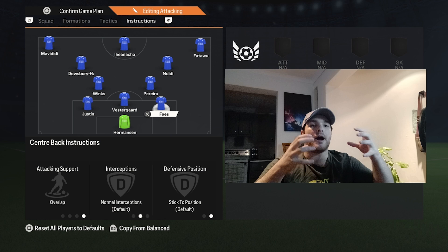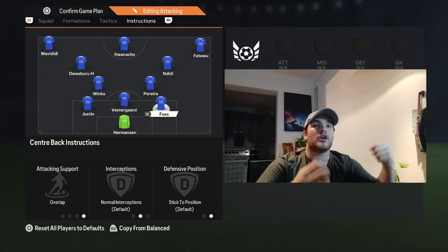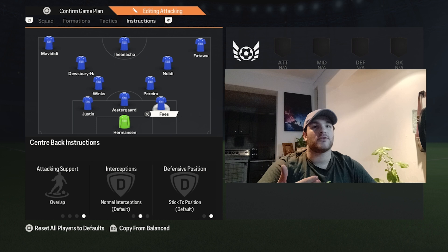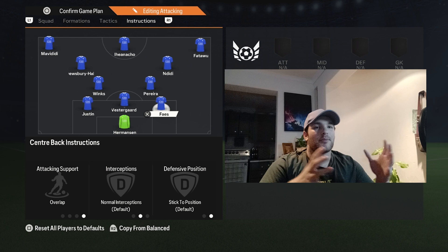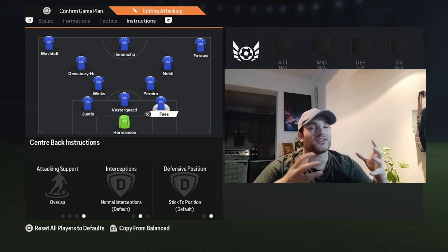Don't chop and change between attacking and balanced approaches too quickly — it confuses the players. Leicester City will try to maintain this formation for as long as possible, even when out of possession. If they turn it over, they won't immediately drop back into the 4-3-3; they'll naturally work back into shape and then repel the opposition. Switching too often breaks the cohesion and player relationships.